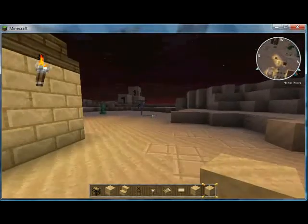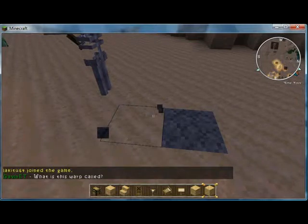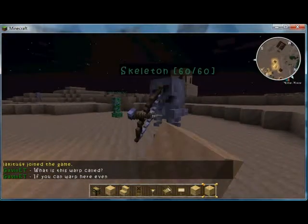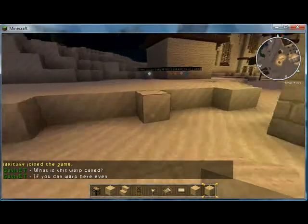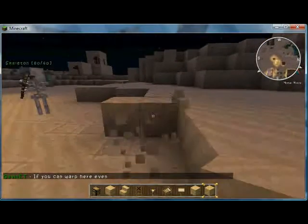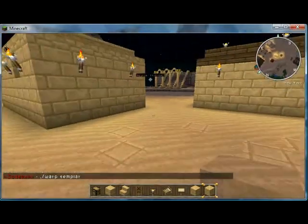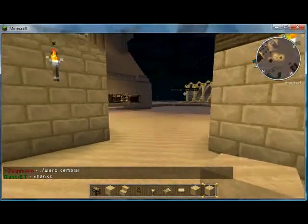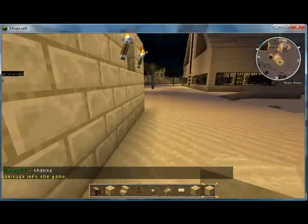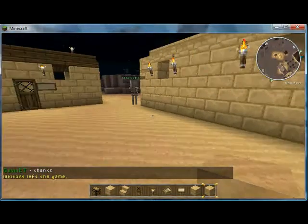Oh look, it's Clanky McBones, the douchebag Skellington. Screw you. I like you, Miss Clanky McBones. What are you going to do? Are you going to try to shoot arrows at me? You can't hurt me — I'm in creative, you ass. Stupid Skellingtons. They can hurt me.